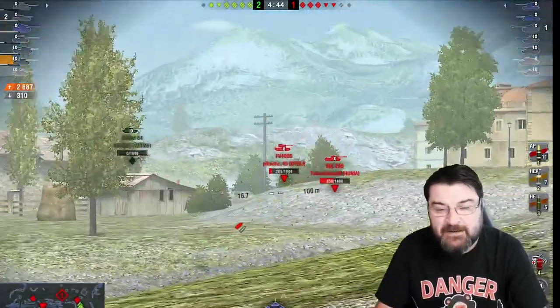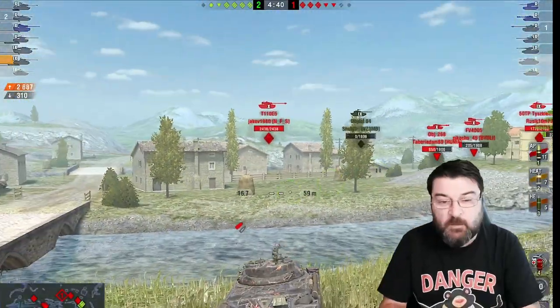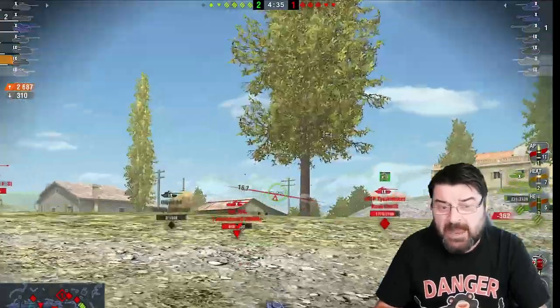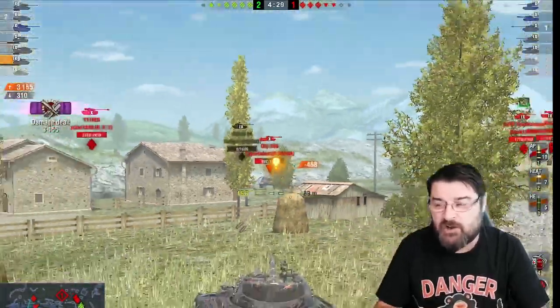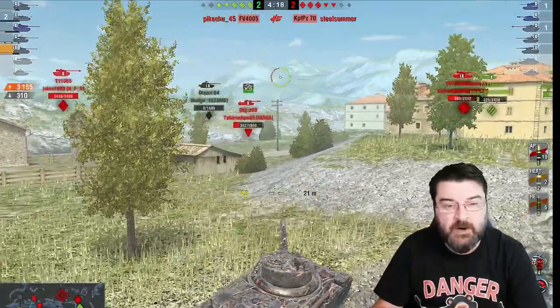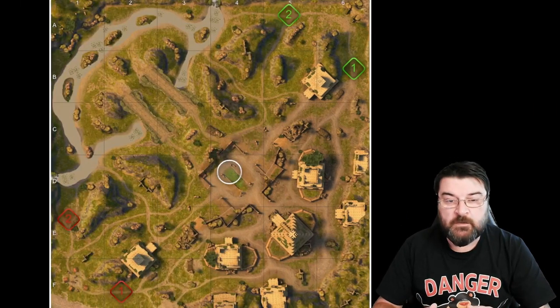What I intend to do is look at two maps: Mines Ruins and Winter Malinovka, so we can get a better understanding of what reading lineups actually means, how you can put that into practice, and what you can see from the very start of the game. So without any further ado, let's jump over and have a look at Mines Ruins.